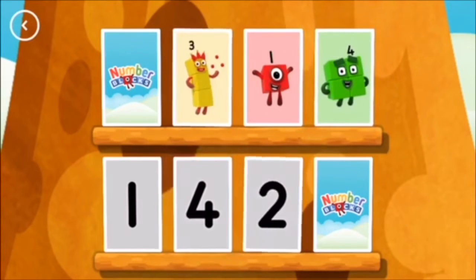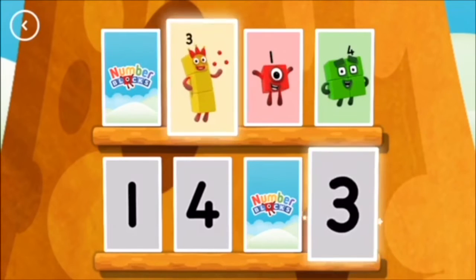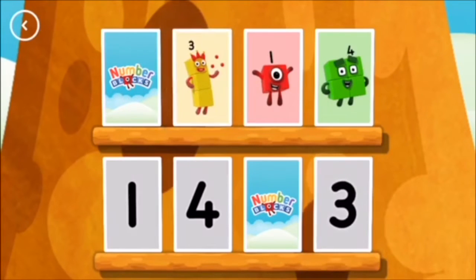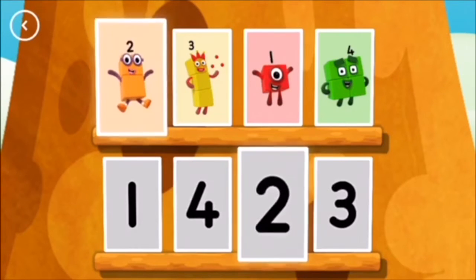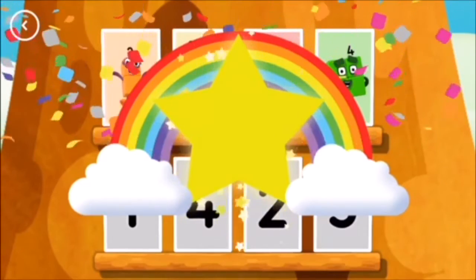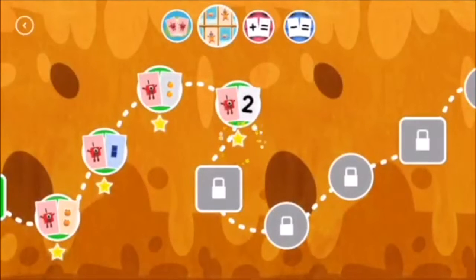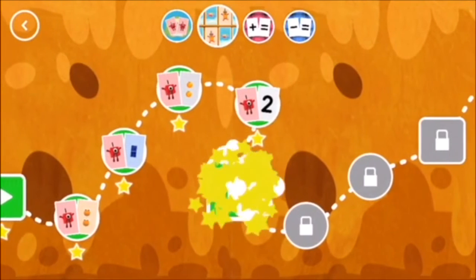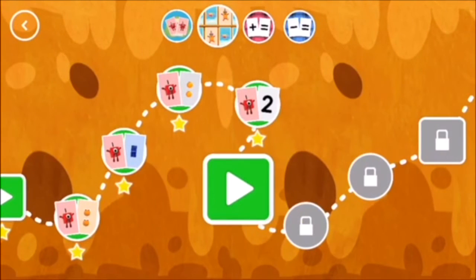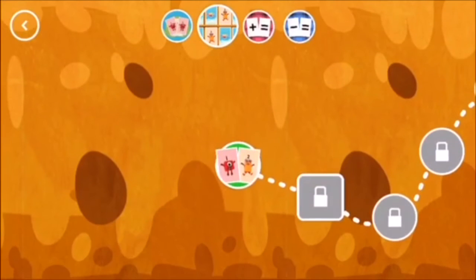Two, three. Uh-oh. Three. Match. Two. You found a match. Well done. You've earned a star. You've unlocked a new number. Choose a game to play. Match.